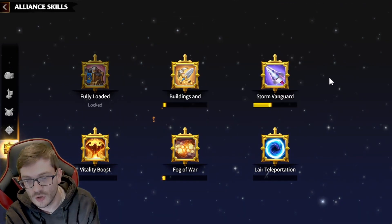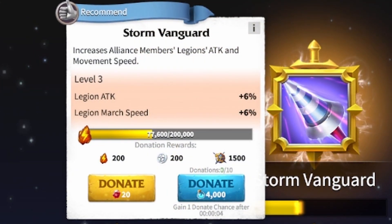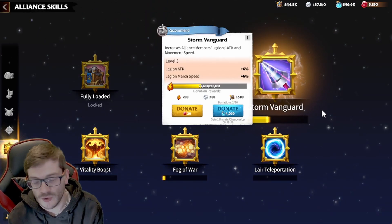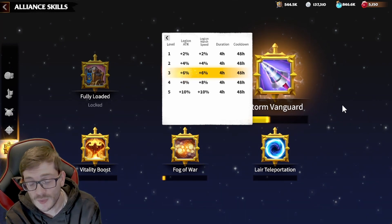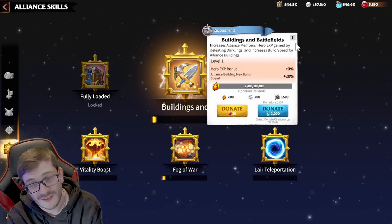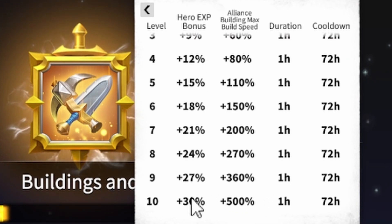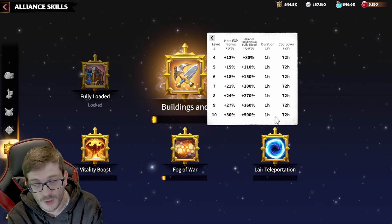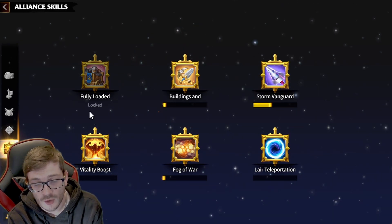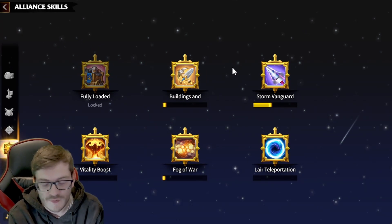'Storm Guard' is a simpler one — alliance members get a march speed and attack bonus. This should be used during any war. Looking at the percentages, it scales at two, four, six, eight, and ten percent with a four-hour duration, so once it's going you'll have solid benefits for four hours. Going back to Buildings and Battlefields for reference: that one gives thirty percent hero XP and five hundred percent max build speeds for one hour — which is why it has a 72-hour cooldown. Fully Loaded has a 12-hour cooldown.